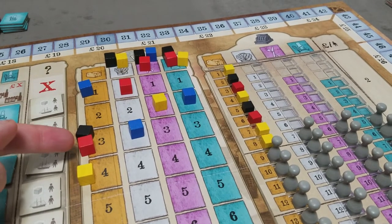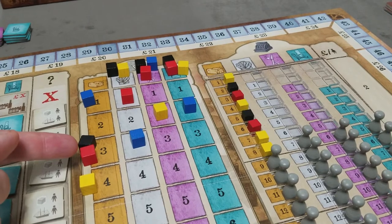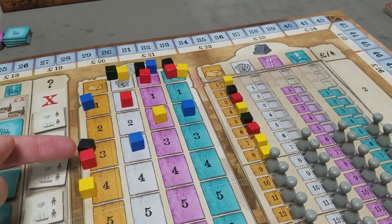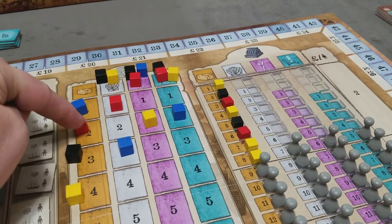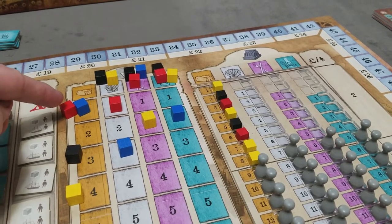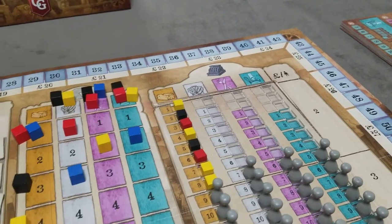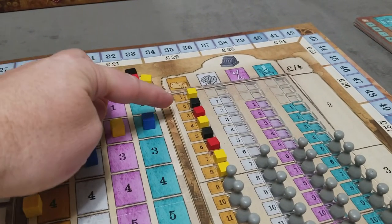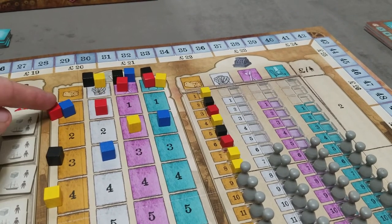When players are tied on appeal, we go to quality — the base plus quality markers. If there's still a tie, all players can sell and you can actually exceed the demand in the English market. But that only comes at the end of the phase if players are tied on appeal and quality. Remember, importers always lose ties.